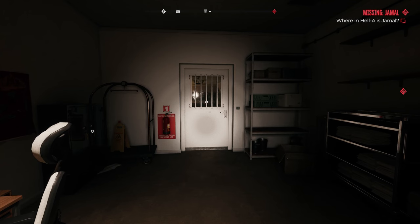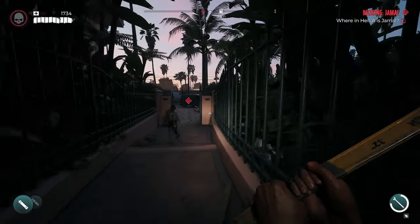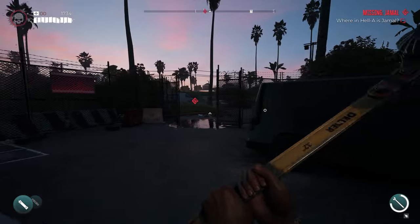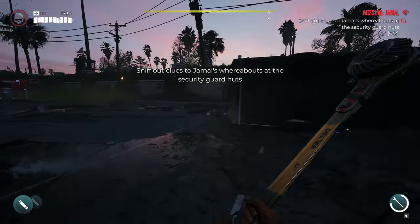After we spawn in at the hotel, we're going to take a right and head outside, go down the staircase, and through the door that exits the hotel. We'll head out into the street where there's a red truck, and it will encourage us to start searching for clues on where Jamal might be.